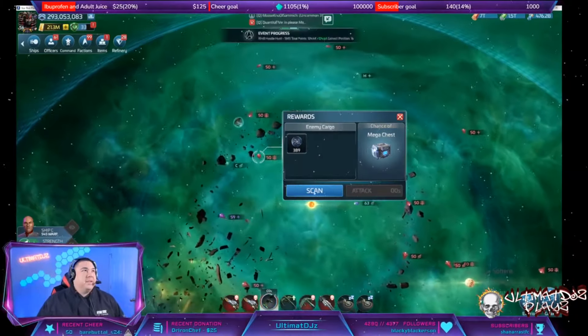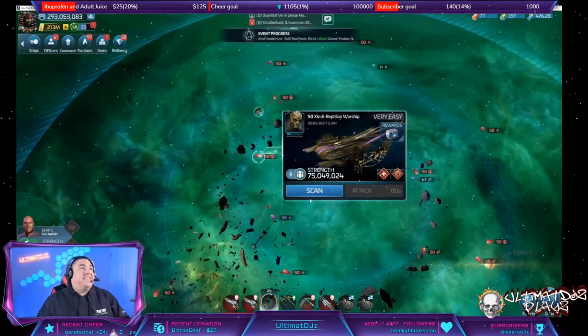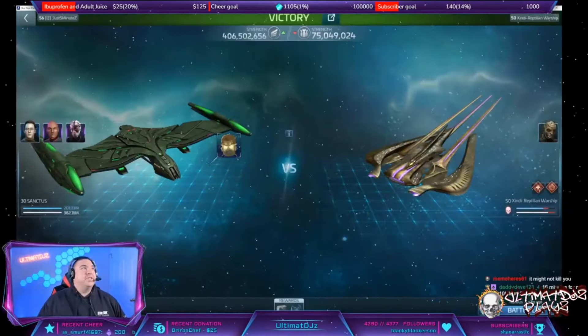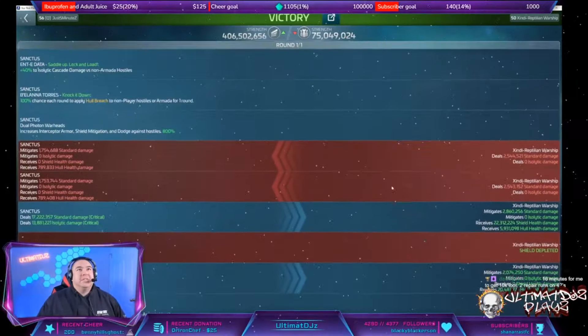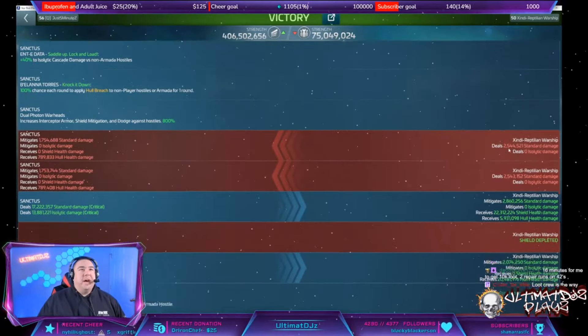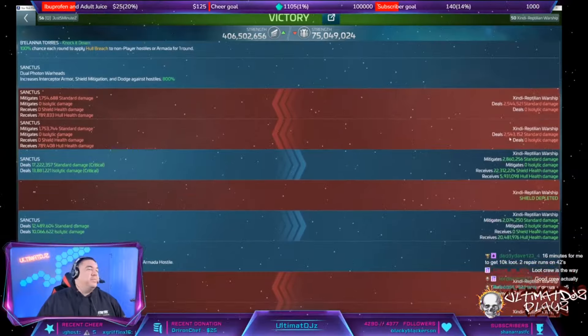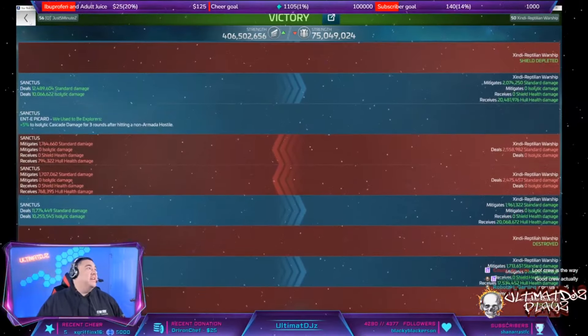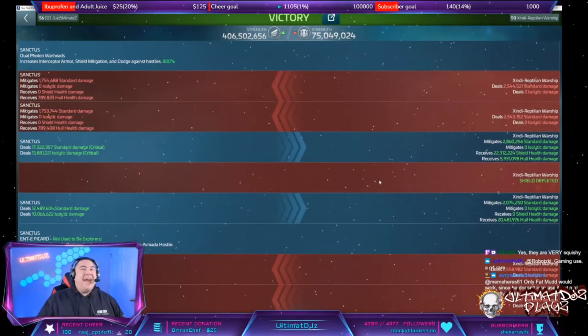Let's just see what happens - we're going to take one out and see how bad it thwomps me. I did indeed kill it, that was squishy. I took no damage, killed it in one round - so we need to go bigger. Let's take a look at what it threw at us: a 2.5 million shot, then 2.5, 2.5, and then it died. I took no shield health damage at all.